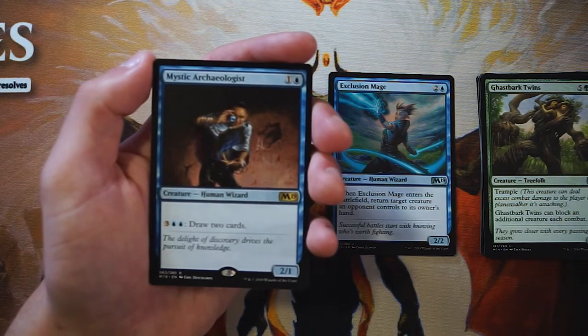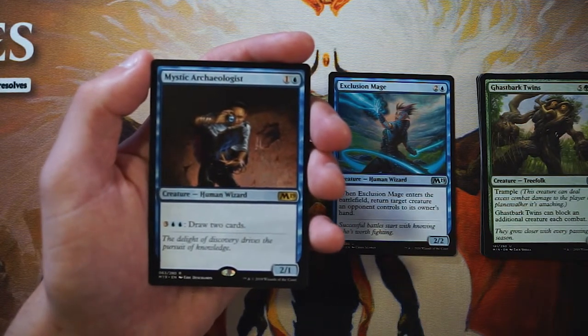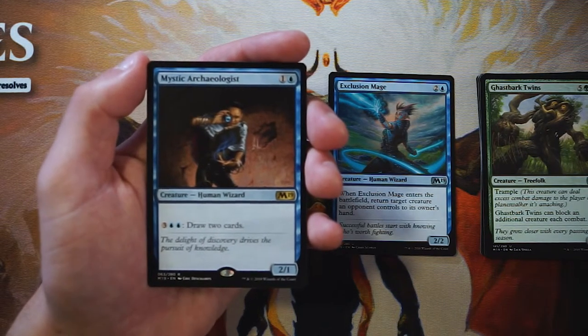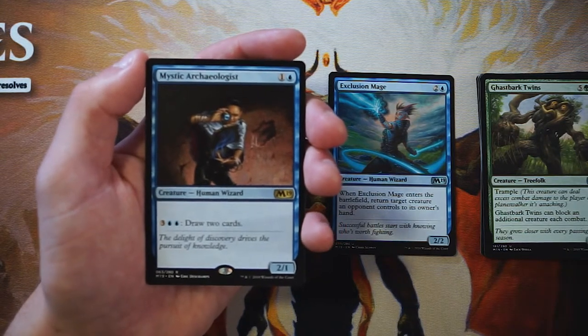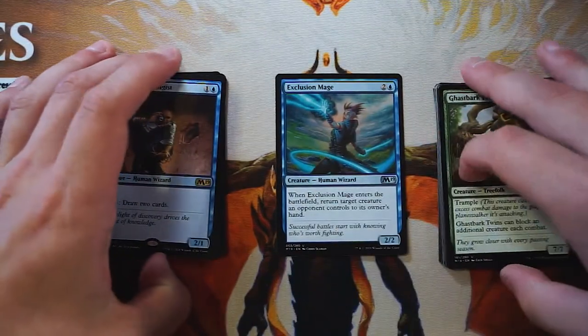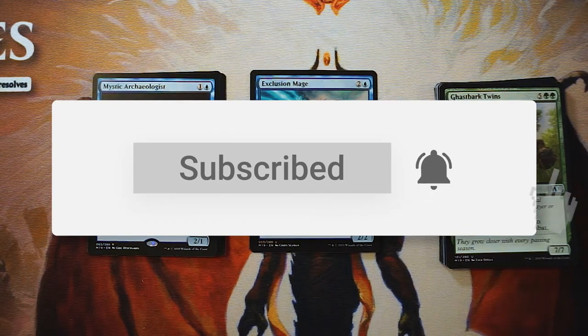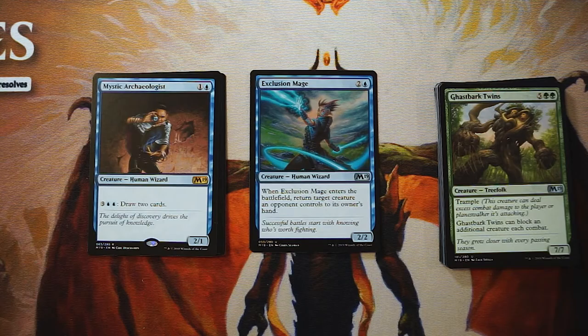Our rare is Mystic Archaeologist — a two-one for one and a blue. You can pay five, three, and two blue to draw two cards. It's a powerful ability if it sticks around, but it tends not to survive long. You can play it early but can't use the ability early, so it's not super exciting. We didn't get a foil either. For me the pick is Exclusion Mage — it's better at most points of the game. The Ghastbark Twins and Pyromancer are close seconds, but I'd still go Exclusion Mage.